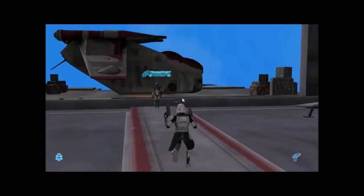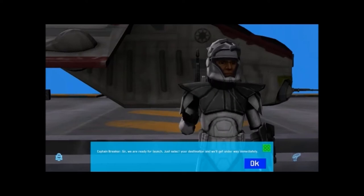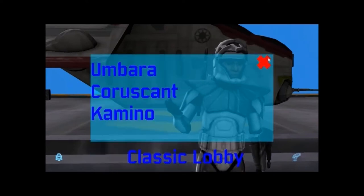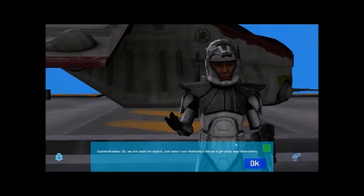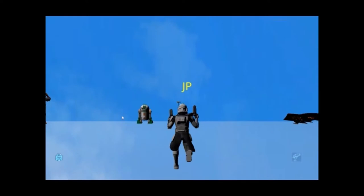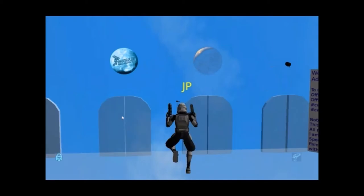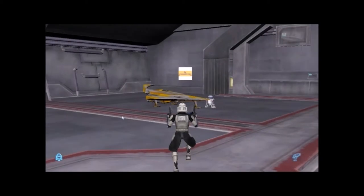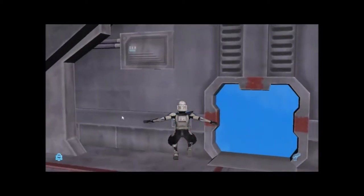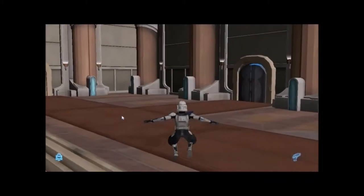Alright, over here this NPC still says the same thing — same two locations. We are ready for launch, just select your destination. Okay, that happened on its own, let's go back. Everything is the same, a bit of new textures added but essentially still the same.